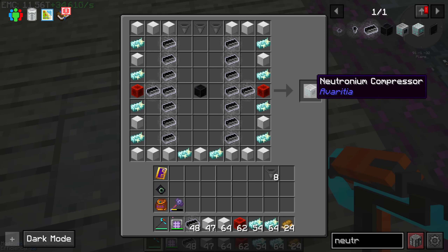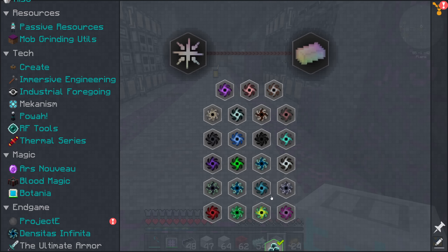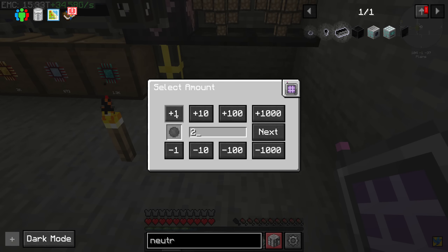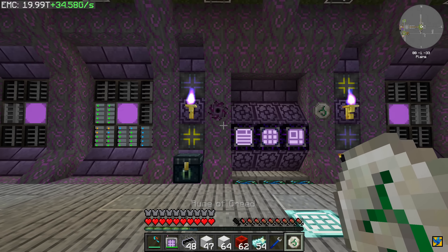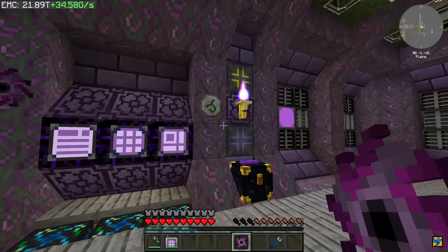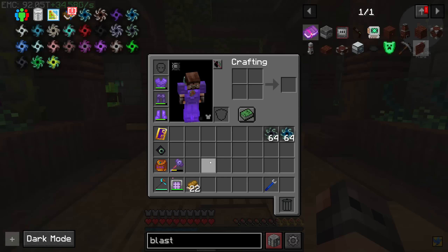Now that we have a decent supply of EMC, let us make a neutronium compressor. One of the matters which has a singularity is the magenta matter, so let's make a few stacks. Ladies and gentlemen, we have our first singularity — it's not purple but at least it has an animation. Also, would be nice if we can make another neutronium compressor. I made a rough calculation and it seems we're going to need around five stacks of singularities, so wasting two of them is not that bad.